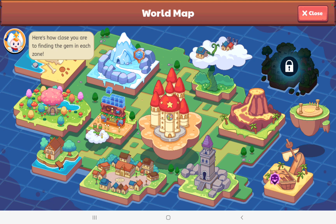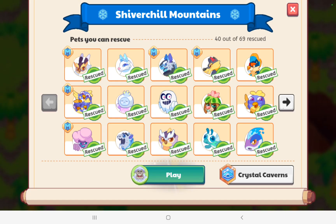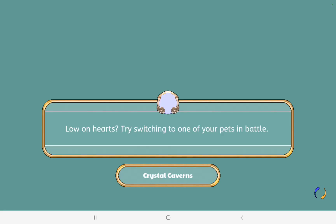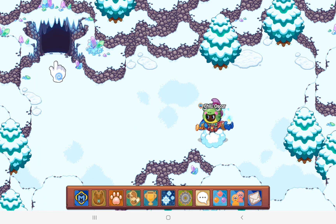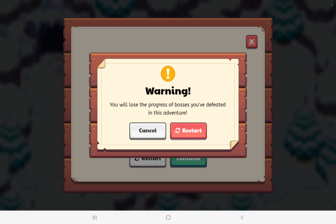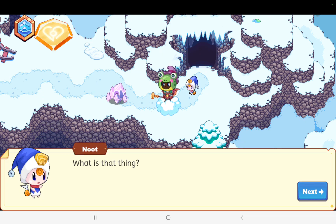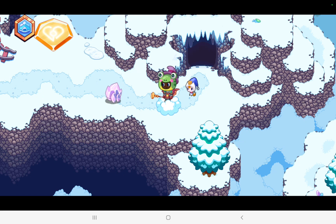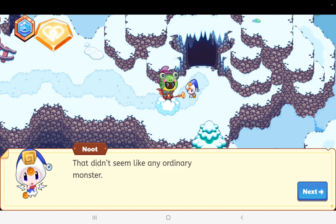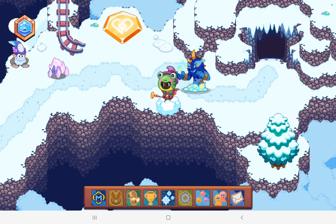The first secret is about armor — you can get super rare armor. What you need to do is go to the Crystal Caverns, and if you haven't already, restart your Crystal Caverns. Then just do the intro.